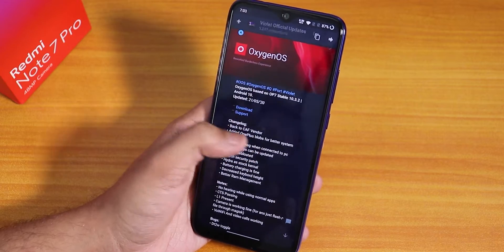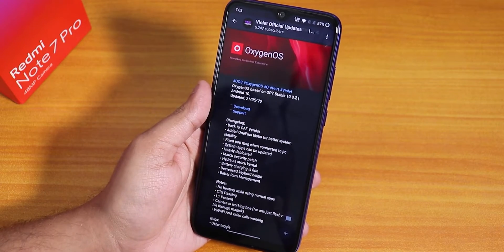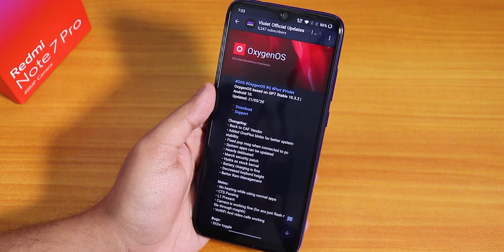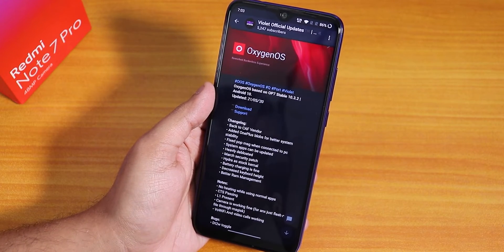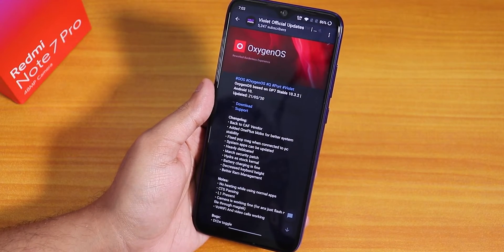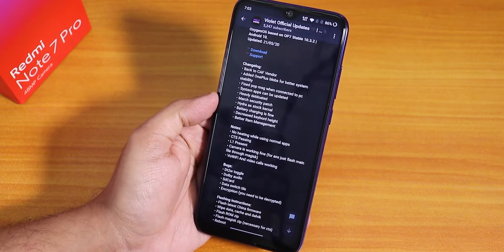This ROM is based on OnePlus 7's OxygenOS, version 10.3.2. You can get the download links from the description box below or from the Telegram group — I'll link everything below. Now, if you notice the bugs listed in this Telegram channel: